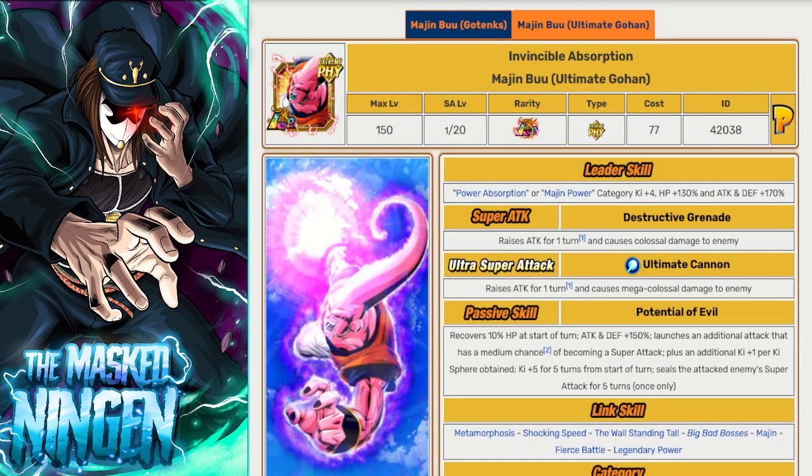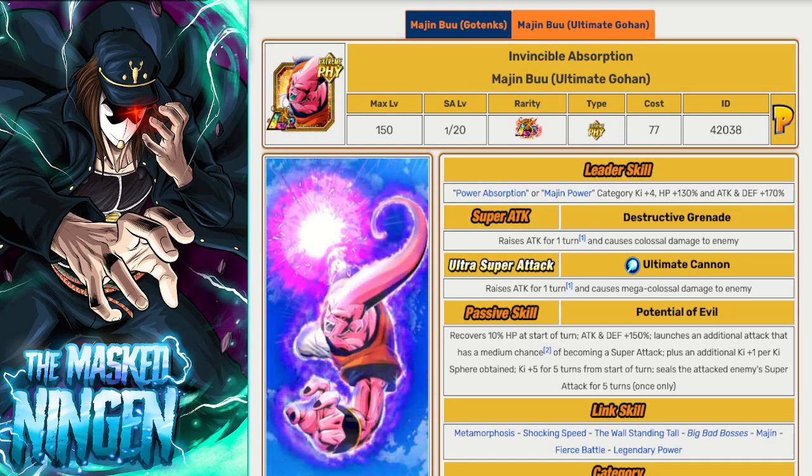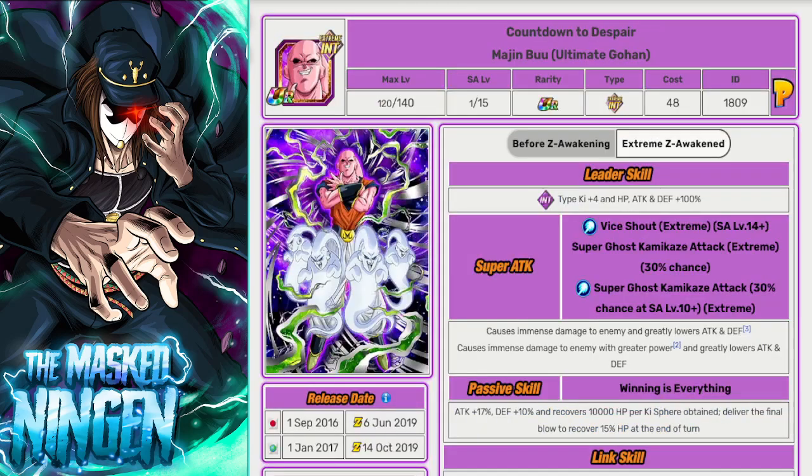But, hey, imagine if they did. That moves us on to the final part, which is of course the Part 2 Carnival LR. Obviously it makes sense — spoiled by the title and the thumbnail — but the Part 2 Carnival LR would be a Buhan, a standalone Buhan.